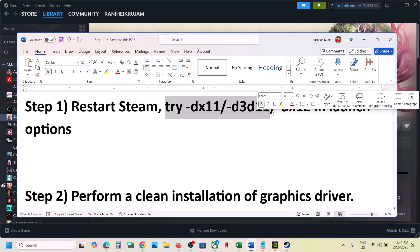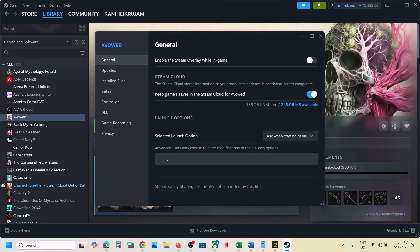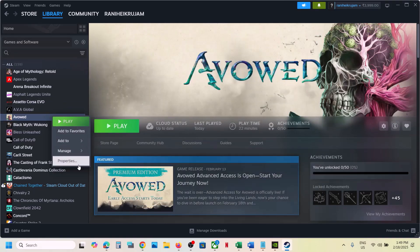The next step is to try these in launch options. Make a right click on the game, select Properties. In the launch option you can type in -dx11 and then close this, launch the game and then check. If that does not work, go to Properties once again.